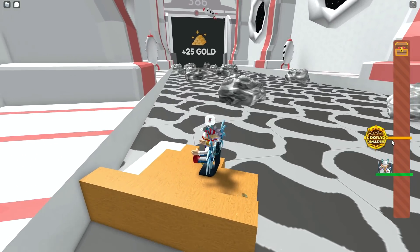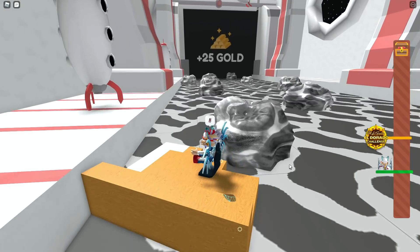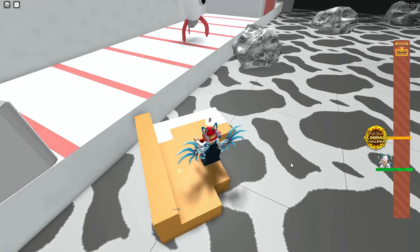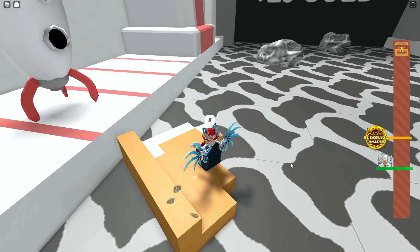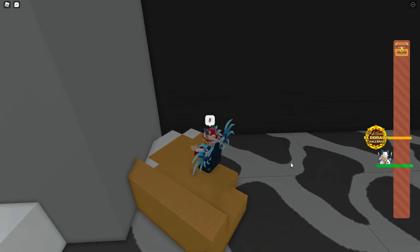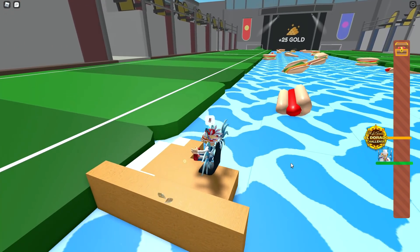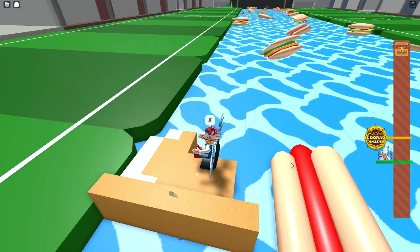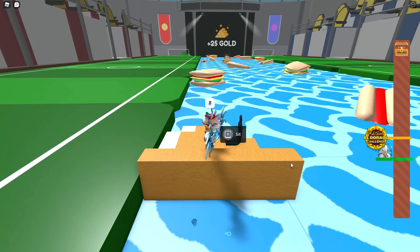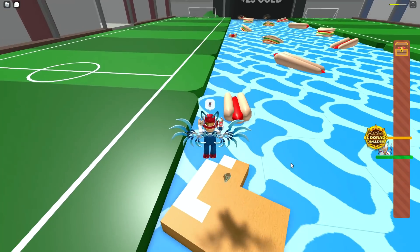If your boat's not big enough and you don't want to spend Robux, just keep trying to pass as many sections as you can to get more gold, then build on your boat more. The rocks in this area are a little bit stronger. On the right side you can see the line showing where the Eldorado challenge is — I believe that's the third section. The first two sections are pretty easy. The third section has the sandwiches and hot dogs, and the fourth section is the one you actually have to get through.